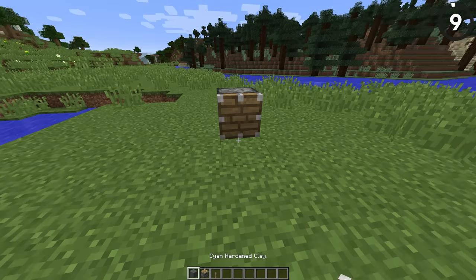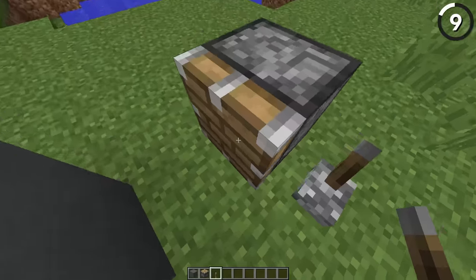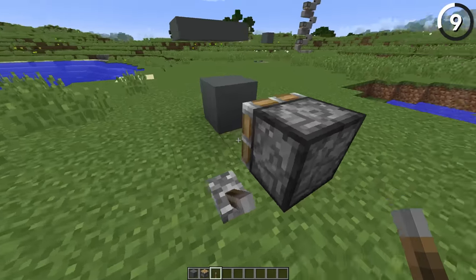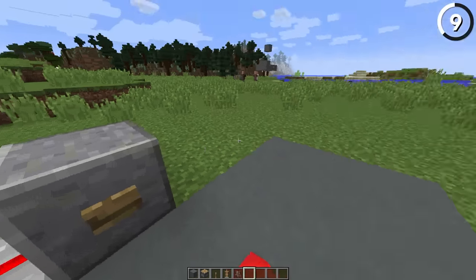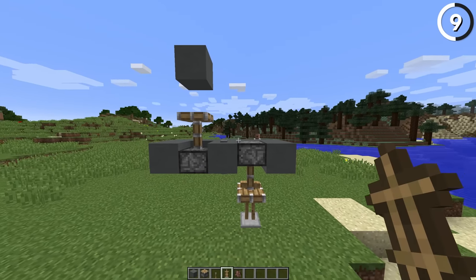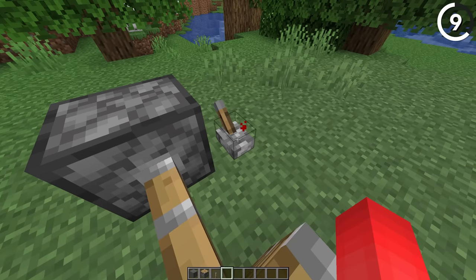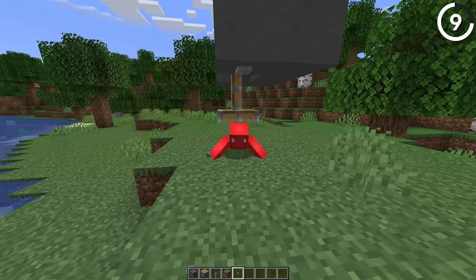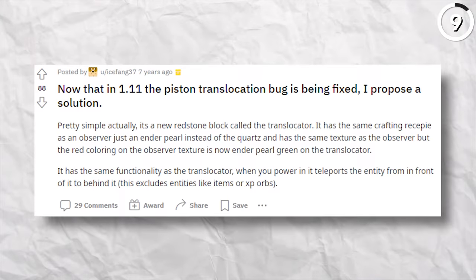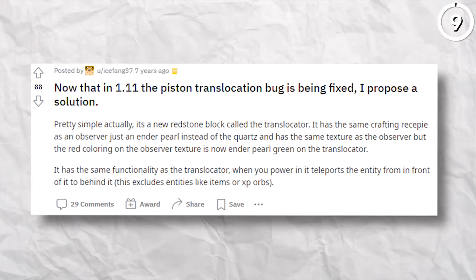In a brief period between Minecraft 1.9 and 1.10, there existed a bug called Piston Translocation. If the piston arm extended into you and then retracted, it could pull you up through the piston — which allowed for some incredibly fast and impressive elevators. The ways it let you manipulate entities was pretty impressive. But now it doesn't work the same — not only was the bug patched out, but now if you have a piston pushing down, it pushes you into crawling. Having some way for this feature to return would be really cool — maybe even as a translocator block, as one Reddit post suggested.